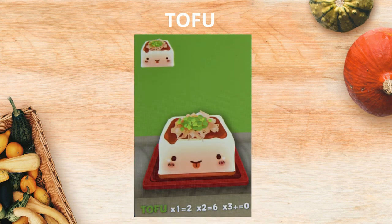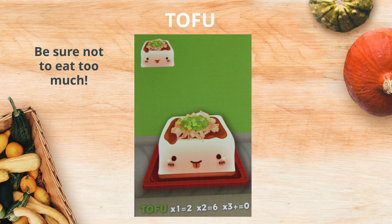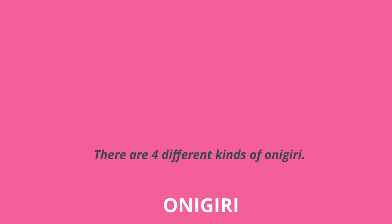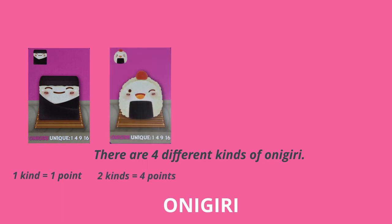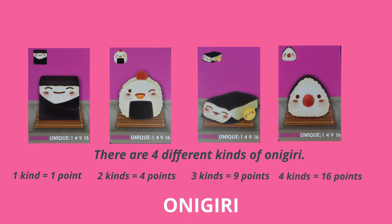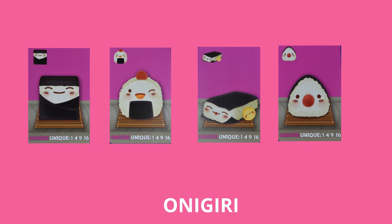Tofu: you need to eat only the right amount. Play one and score two. Play two and score six. But play more and score nothing. Onigiri: there are four different types of onigiri. Collect one and score one. Collect two and score four. Collect three and get nine, and if you have one of each type, you get sixteen. You can have multiple sets of onigiri to score more points.